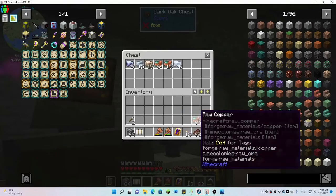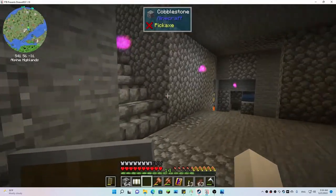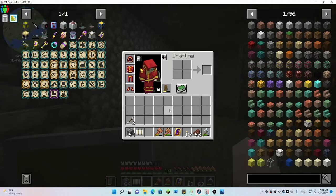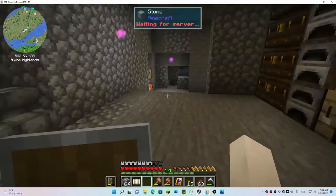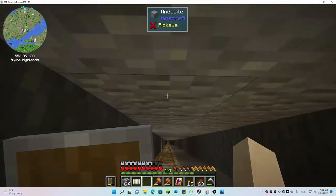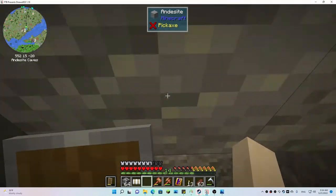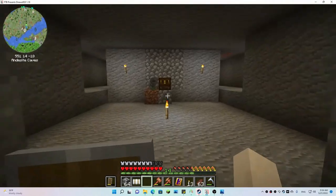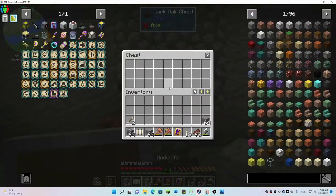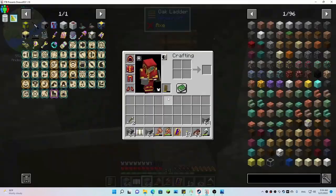Going to throw this stuff in there and let it do its thing — we still got plenty of charcoal in there. We'll have some blades for today. Another bit of bad news is that I have not seen a single mob spawn in that mob room — not one, zero. But I did have my hopper pick up some stuff that was following me around from mining.